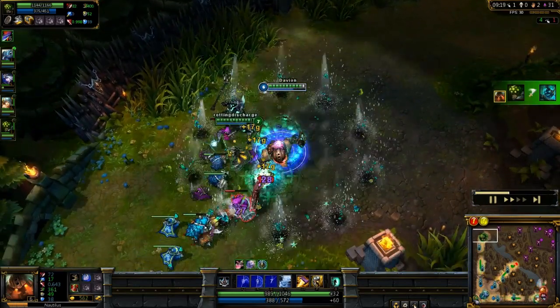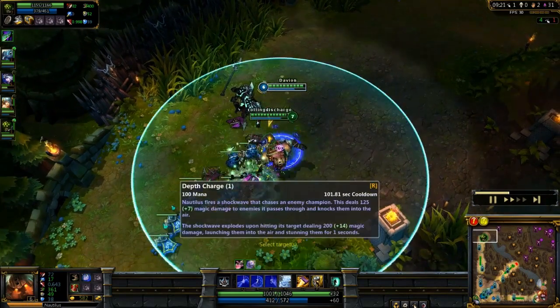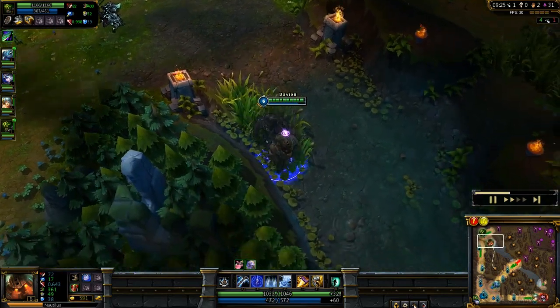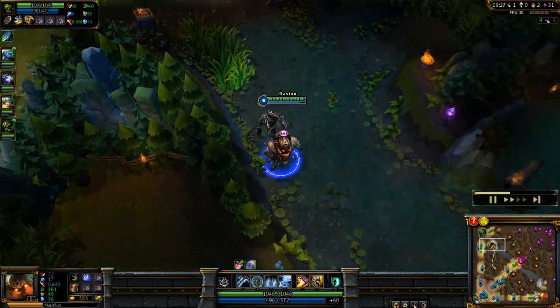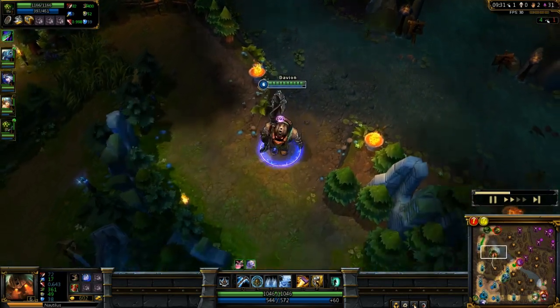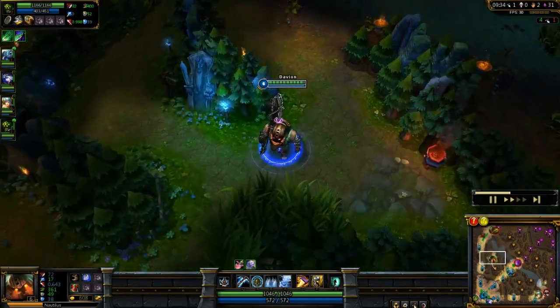We're now level 6, picking up my ultimate straight away — that Death Charge, which I'm going to be using for that quick stun. It throws them up in the air which looks really cool. I love the way that ability works, and the way it follows them wherever they go is pretty awesome.